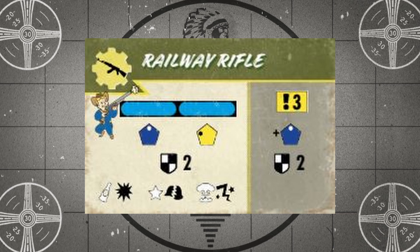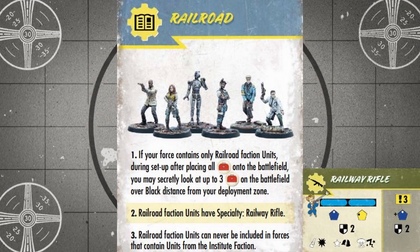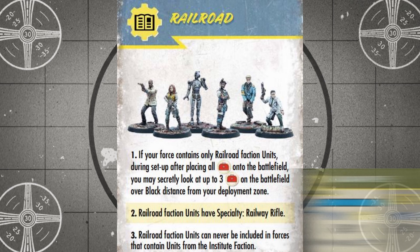This means that at close range, you're guaranteed to activate at least one of these buffs on every attack because of that blue die, while at long range, there's only a 1 in 12 chance that you're going to roll a bottle and deal an extra point of damage. One other thing to note on this faction-wide Railway Rifle specialty is that nearly half of the Railroad models currently available can't use rifles at all, so when building your Railroad lists, it's best to keep in mind that this rule doesn't actually impact all Railroad units equally.